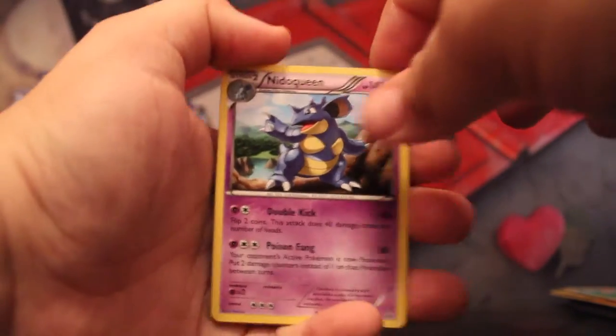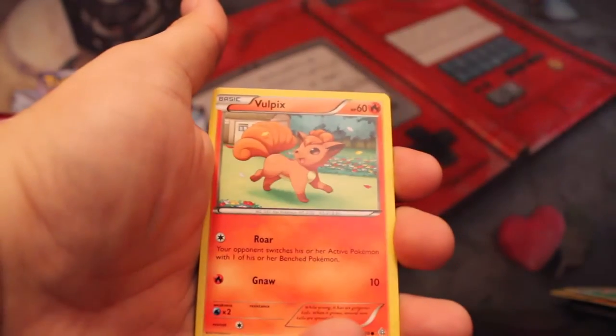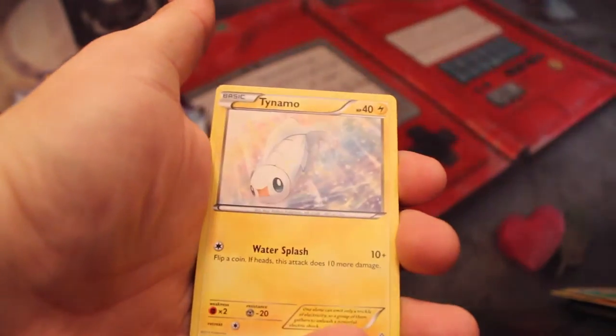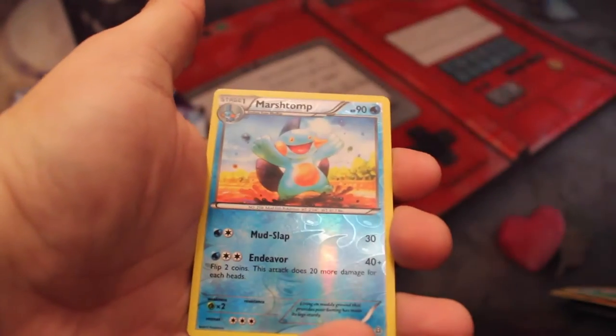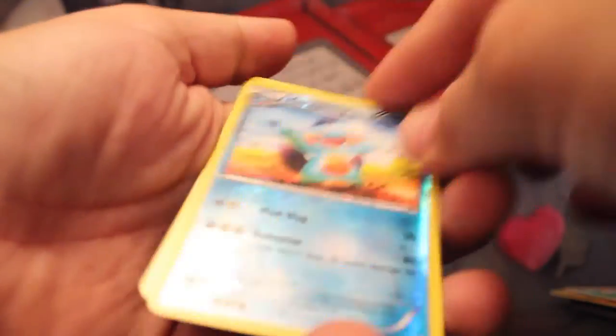I want as many Ninetales as I can get — obviously, because I love Ninetales. Nidoqueen, Sceptile, Aggron, the Spirit Link, Tentacool, Corphish, Tynamo, Weedle, Reverse Holo Marshtomp — sorry, Marshtomp — and an Extended Art Mag Cargo.